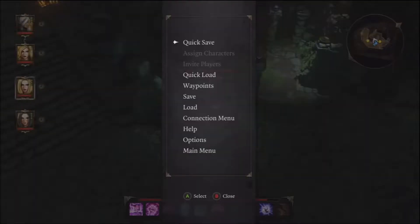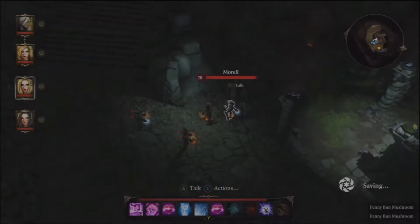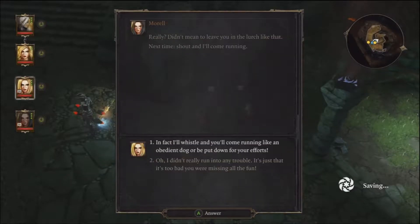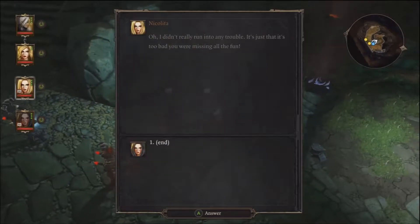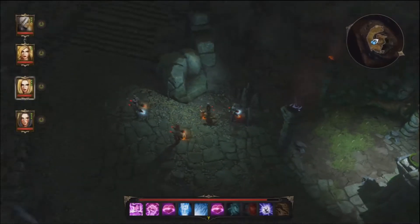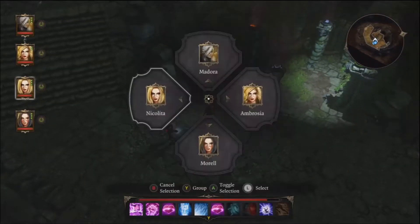The dialogue plays out: 'Oh there you are, you were rather conspicuously absent during that last fight.' 'I didn't really mean to leave you in the lurch, next time shout and I'll come running.' 'I didn't run into any trouble, it's just too bad you were missing all the fun.' Missing all the fun — I don't know if I'd call it that much fun, but maybe a little.